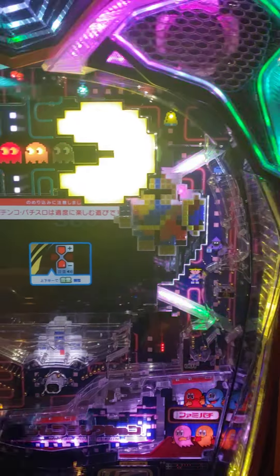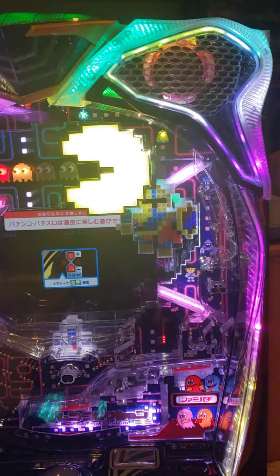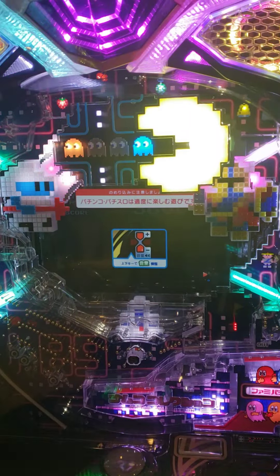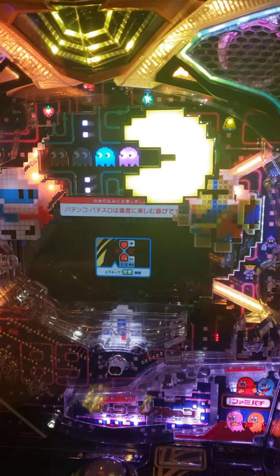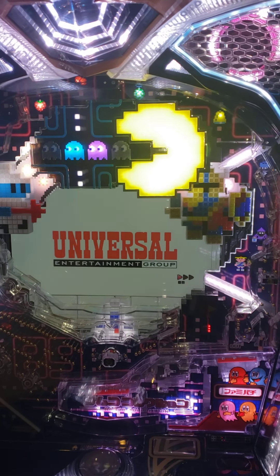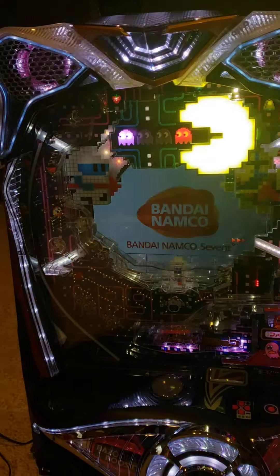It looks like I'm probably still in the win but I ran out of balls, so I can't go any further. This is also a P machine, which you can adjust the odds on. There's a key in the back — you turn the machine off, turn the key, hold down the RAM reset button and power it on, then turn the key back, and it changes the odds. I've tried changing the odds on other machines like the Godzilla machine and the EVA machine, and I didn't see anything — I didn't hit a win more or less — but it's possible. That's what they say, it works.